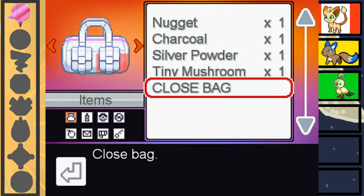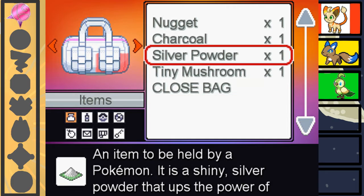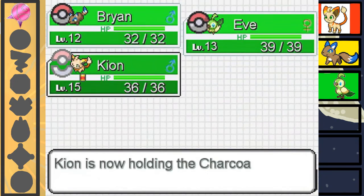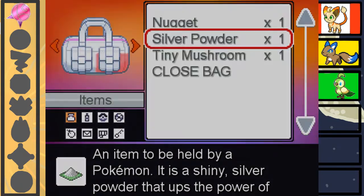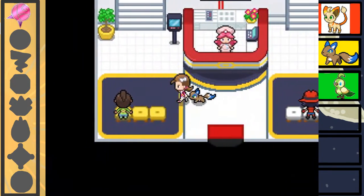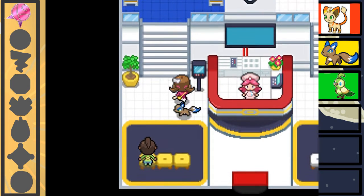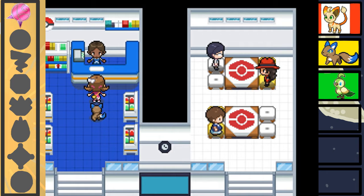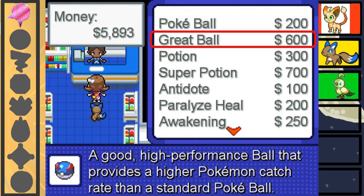Because the controls are working, first things first — I'm gonna put the charcoal on Kion. And next, we're gonna sell this nugget and get some more potions, because we desperately need them.